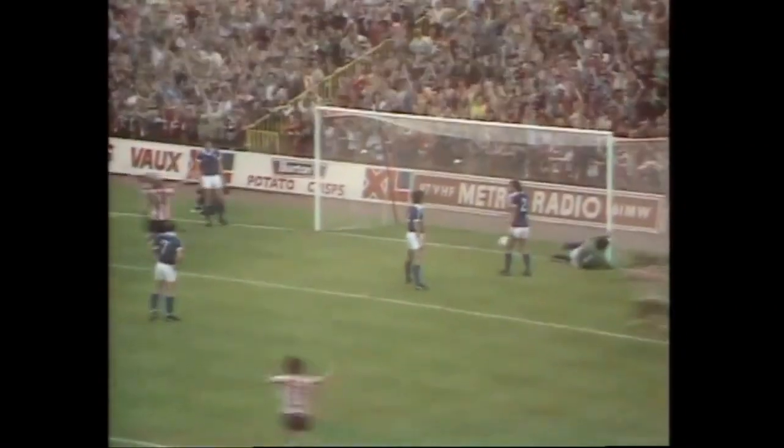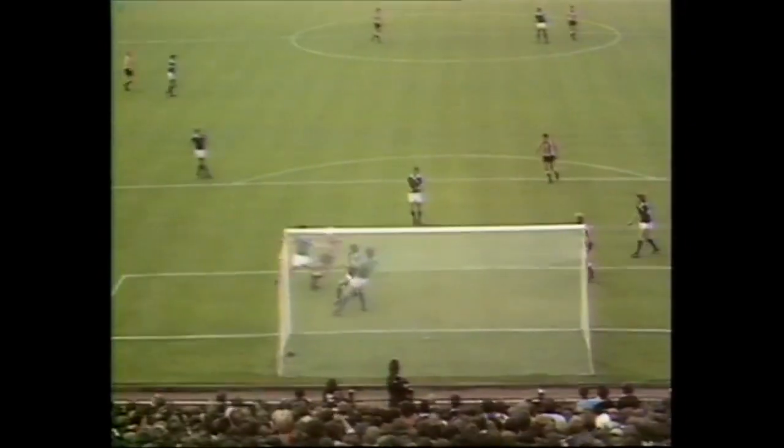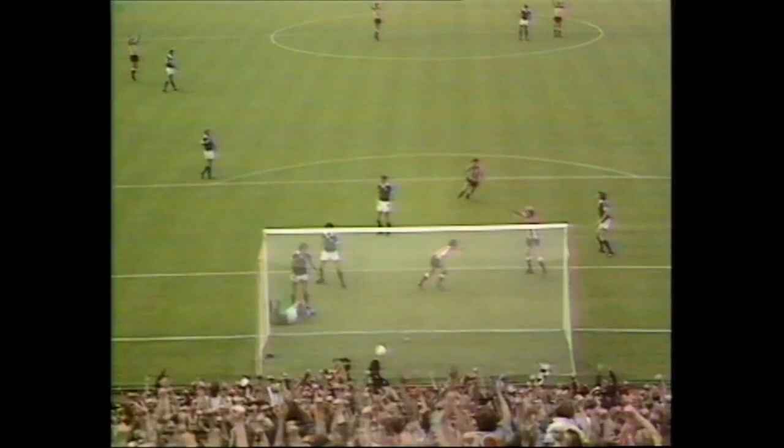Ratcliffe has to turn, which he does. He gets across him. Cummins — that's 2-0! Stan Cummins, the wee fellow pops in with a header. Everton were once again at sixes and sevens at the back. Delighted fans as Sunderland go two up. And Cummins just nipped in and put it into the roof of the net.